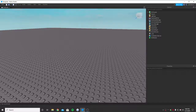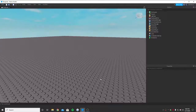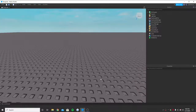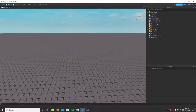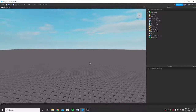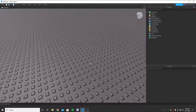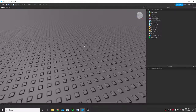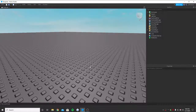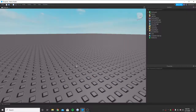Hello guys, today I'm going to be showing you how to make a deploy GUI. This GUI works in a pretty different way. Basically, I make a small base plate under the map so no one can see it, and then I show the GUI. Whenever the player clicks on it, you get teleported to the main game — so that's what we're gonna do. Let's begin.